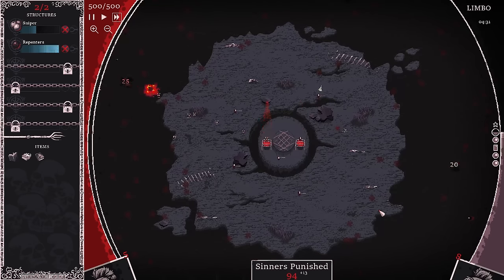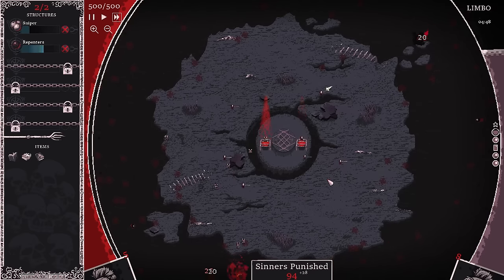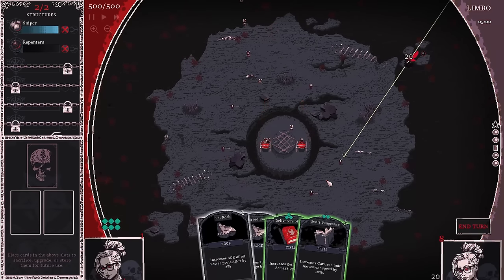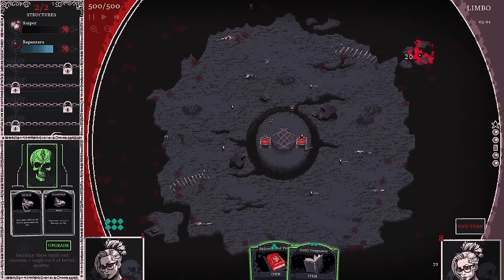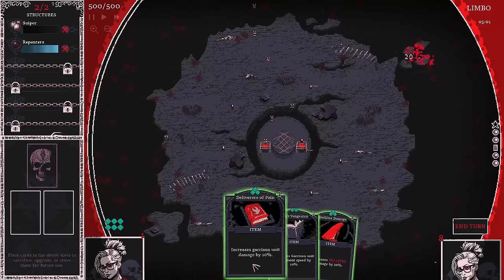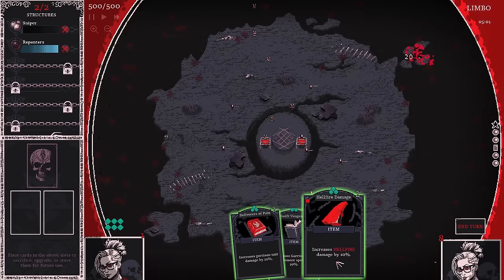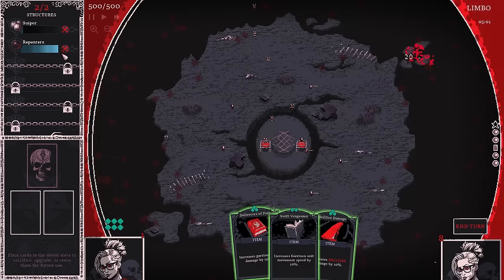They're not even reaching my island, so we seem to be doing well with this build. I just need to get more items to buff these guys quickly. More rocks unfortunately — I'm going to turn those immediately into a green. We'll take hellfire damage. I do hellfire with one of these guys, but if it's just one tower it's not that good. If we had a hellfire build that might be smart, so I'll keep the damage one.